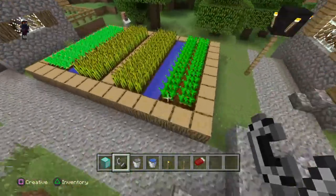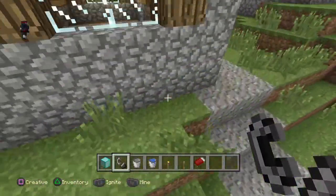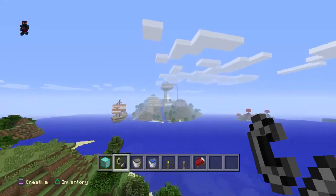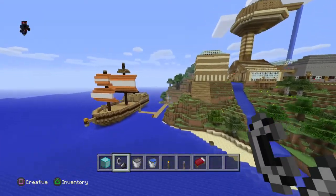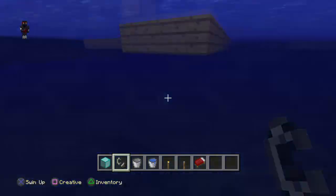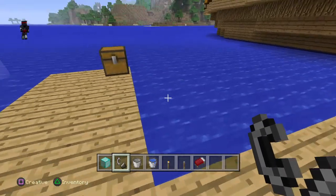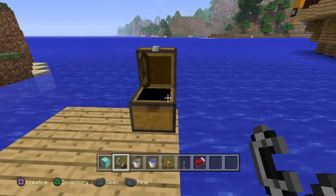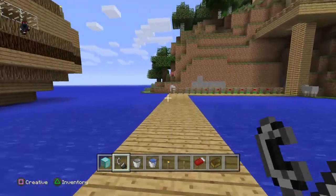From there you find Stampy's world, or house. The only problem is you won't get the full thing — the full world. You just get the boat, his house, and also these five boats. His chests are there too.